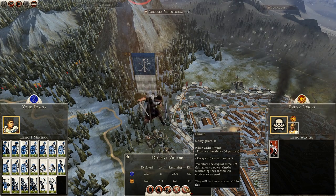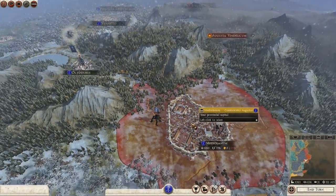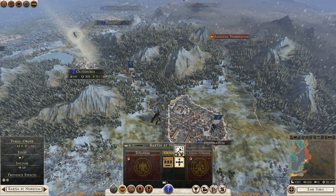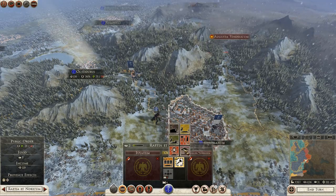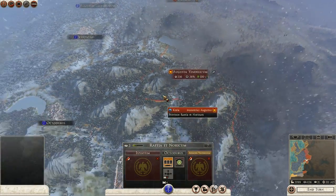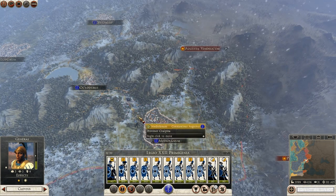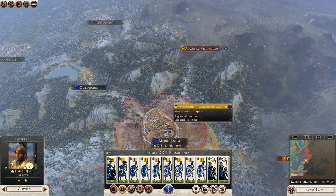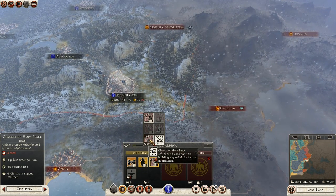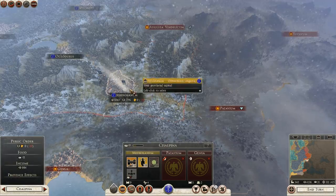I can liberate? No, I'm not going to liberate. That seems like a really weird province just to have that plonked there. We shall have the Church of Holy Peace — no, Soldiers of Christ. Yes, we'll start to spread our religion now we've entered the tip of Italy.